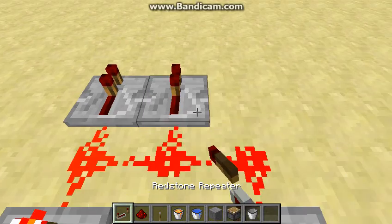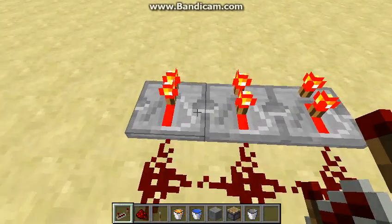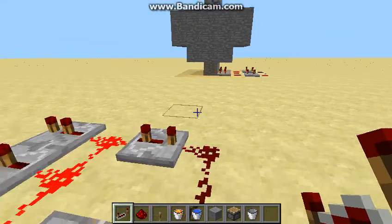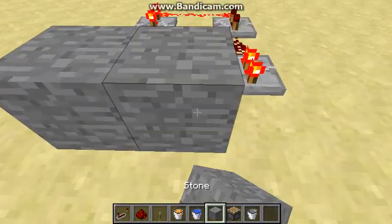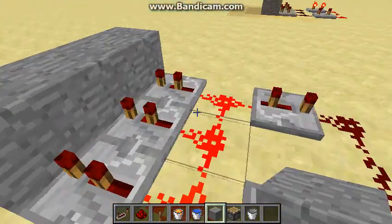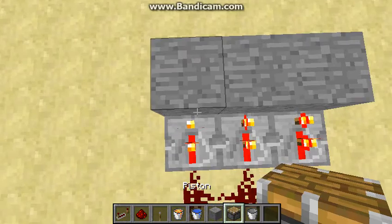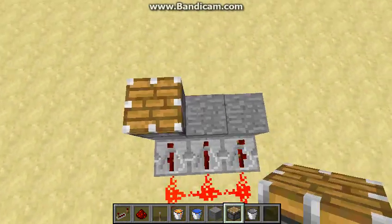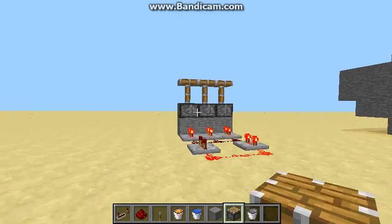We're gonna set up redstone repeaters right here as well, and we're gonna put those on two — hit them once. It is kind of laggy just because of all the redstone contraptions going off. Right here, you're gonna put stone blocks. The redstone signal gets carried through the redstone repeaters into the blocks. We'll put our nifty pistons on top — it's a nice, repetitive pushing motion.